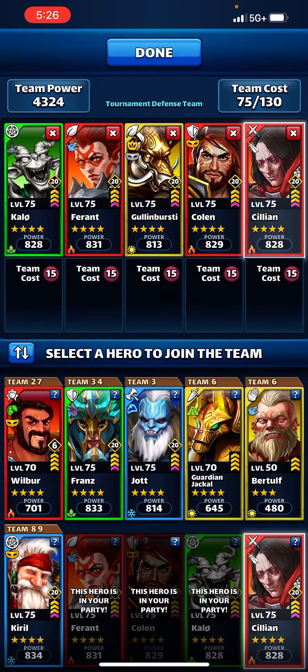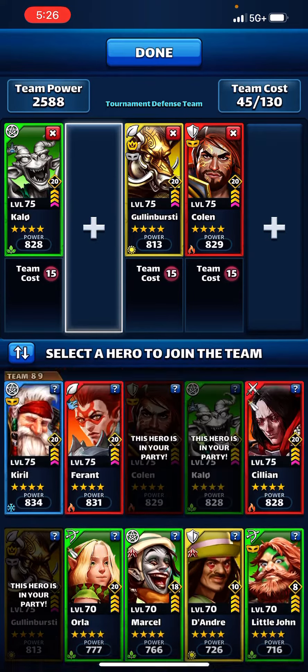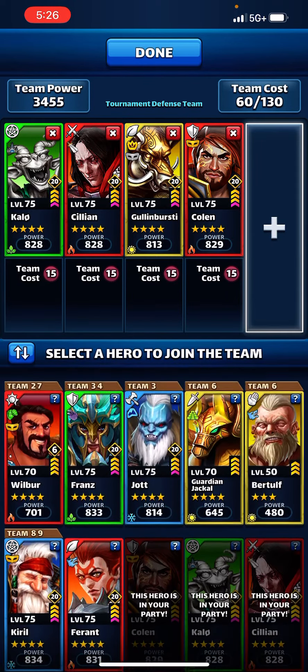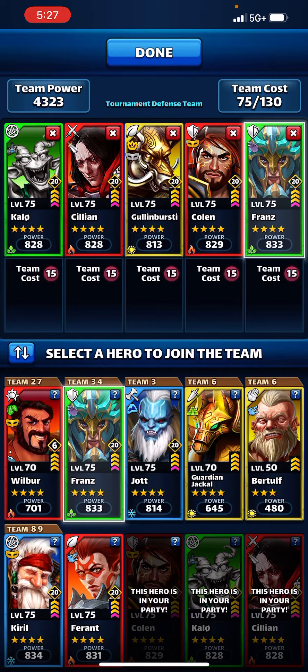Maybe I'll take Cillian out, or just Frant out, and put Cillian here and put another green attacker. Yeah, enemies are immune to new status buffs for six turns, so that's a good advantage.